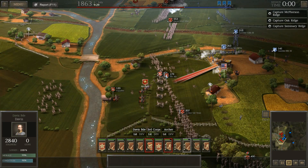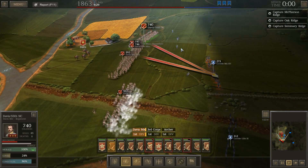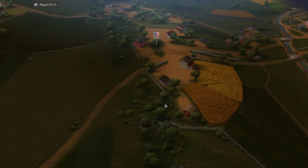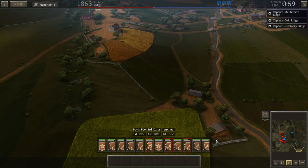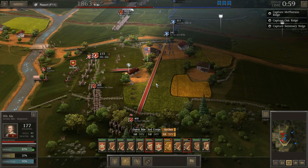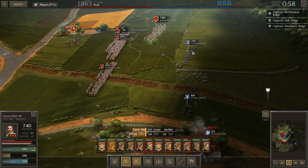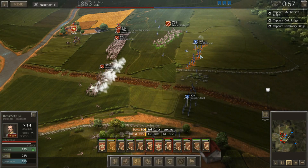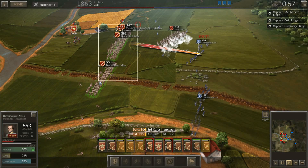We've still had some boys that have run — Archer's division, a few of the weaker divisions that really don't have many men, especially after Chancellorsville. Reynolds Corps is spotted. Reynolds Corps, led by General Reynolds, is marching towards our positions. We're going to have to hold this area as much as we can. I should stop these guys from running. Don't charge! Well, you actually probably could charge and waste these New York boys, but we'll just have you fire.